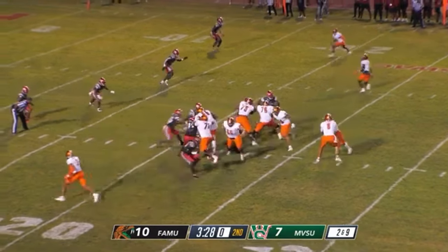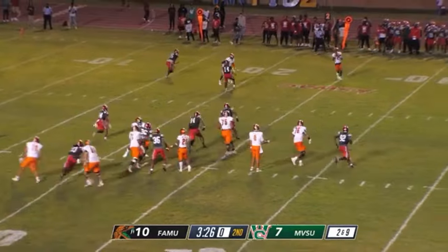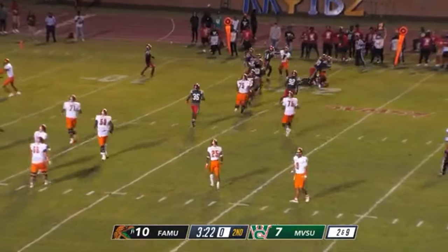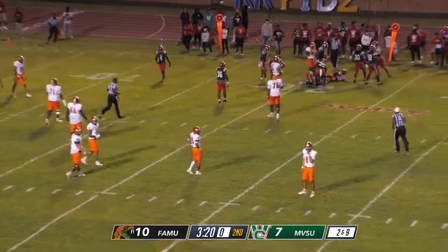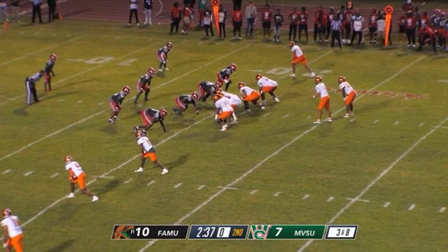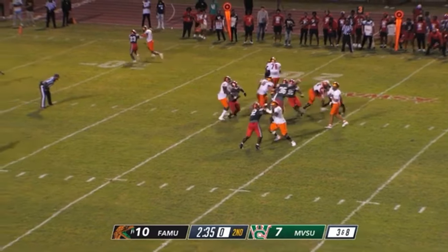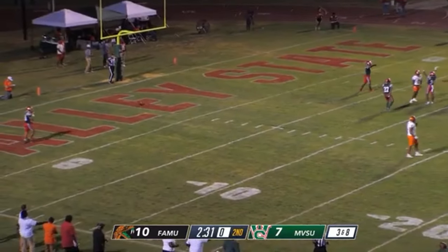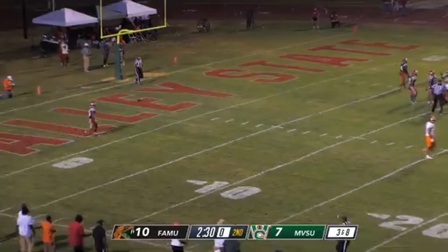Delta Devils still looking for a stop here at this position. Pass right. And this third down pass would be defended by number 34, Omar Emmons.